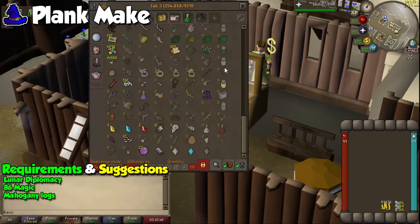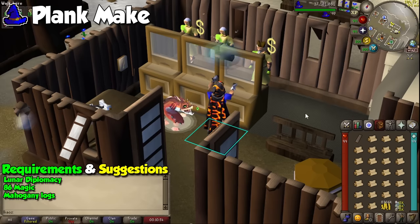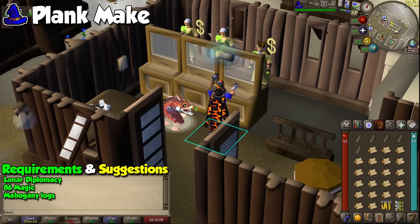For something that's actually AFK, we jump to magic. The first method is the Lunar spell called Plank Make. Not only will you be getting amazing experience per hour, but by turning mahogany logs into planks you'll be making a ton of money with like 5 clicks every cycle. Be advised that you can do this with any type of log, but mahogany will always be the most profitable of the bunch.